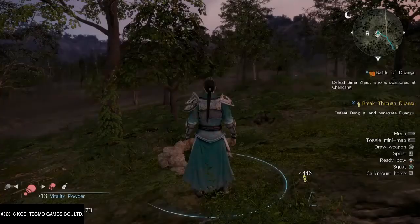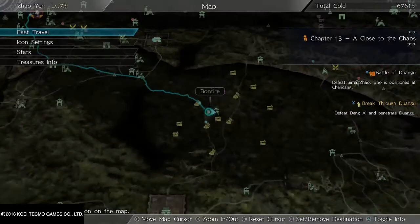For customizing your hideaway, there are about three ways to get furniture: one is through missions, another is going to the trader, and the third is collecting enough coins.